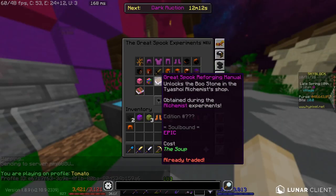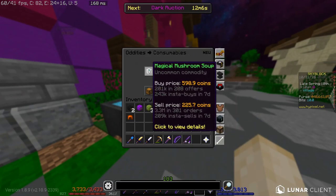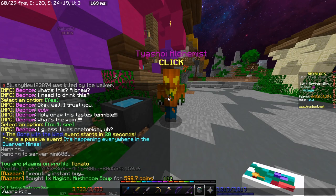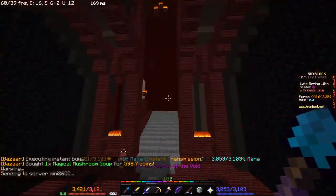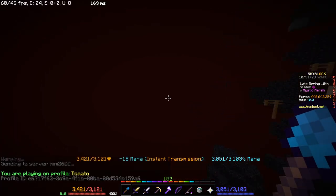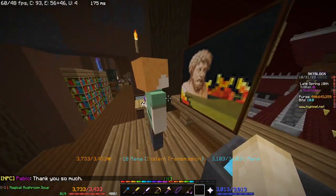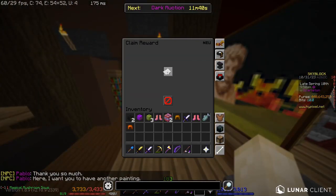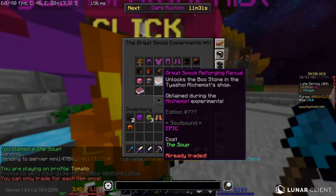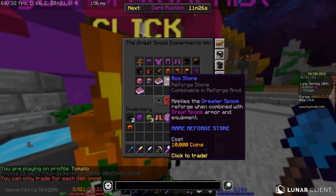For the soup, buy either a magical soup or a mystical soup from the bazaar — the magical soup is cheaper. Go to the crimson isles and find Pablo, whose coordinates I'll put in the description. Give him the magical soup and you'll get the soup, which lets you buy the great spook reforging manual. This unlocks the bullstone reforge for your great spook armor.